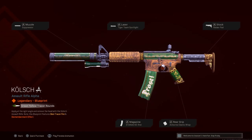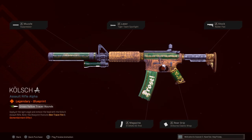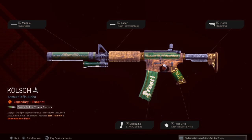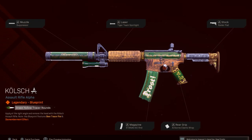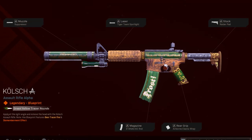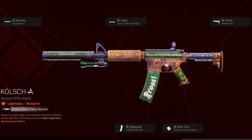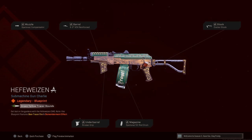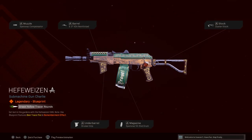For the blueprints, we have the XM4 — the name is something like 'Kuschkusch' — which comes with a suppressor muzzle, target team spotlight laser, radar pad, airborne elastic wrap, and 60-round mag, featuring the new beer tracers and dismemberment. We also have the Hefeweizen, the AK-74U blueprint.